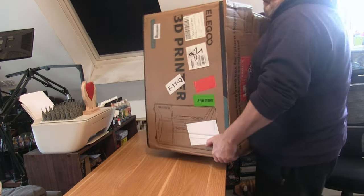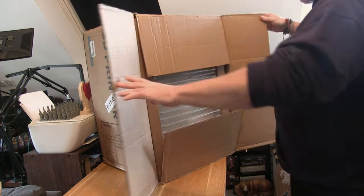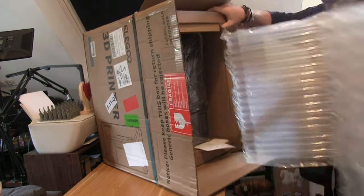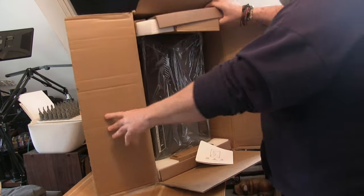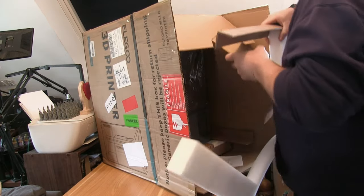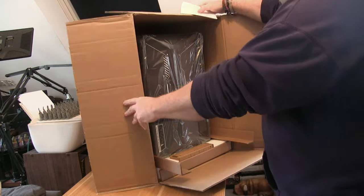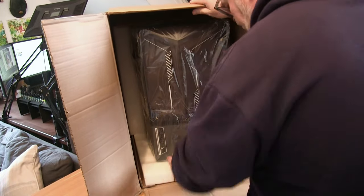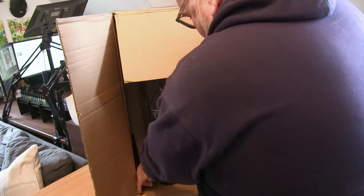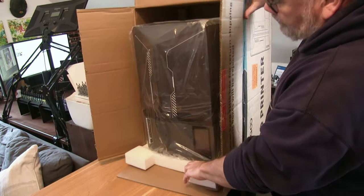Those lovely people over at Elegoo recently sent me one of their brand new printers, which is out today — the Saturn IV Ultra. And this is where I am such a big kid. Things turn up and I get super excited because I'm often contacted by companies who say they're going to send me stuff, and then I kind of forget. Then the doorbell goes and, lo and behold, bits and pieces turn up. I'm like a kid on Christmas morning, getting to unwrap and play with a new toy.